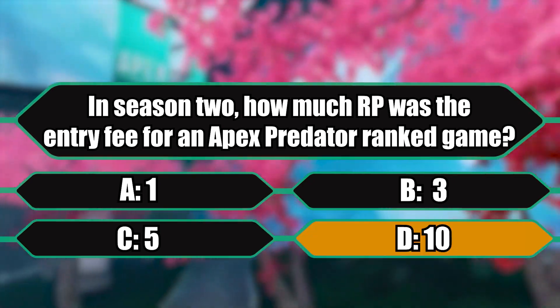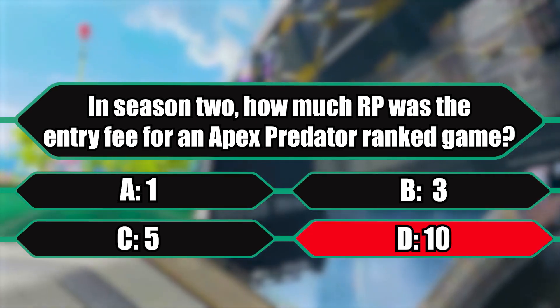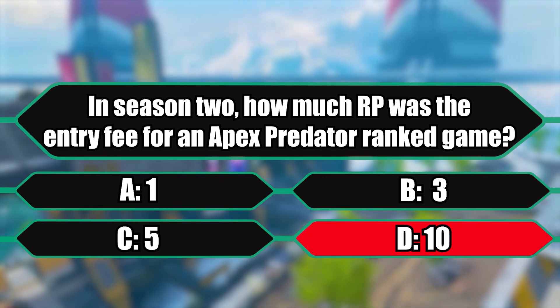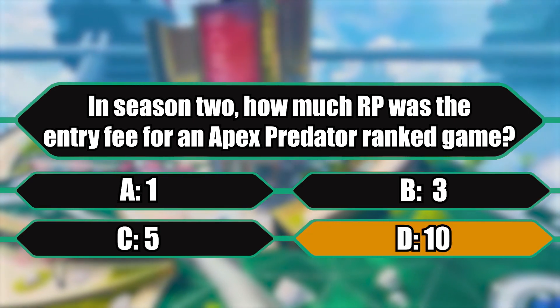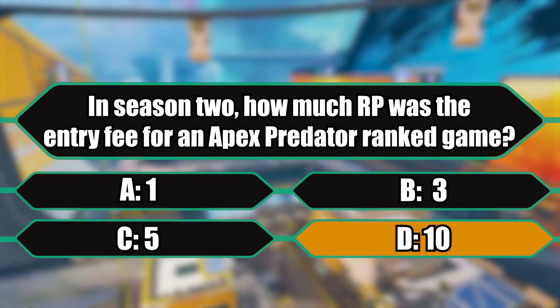It was actually in order from the lowest rank to the highest rank: 1 RP, 2 RP, 3 RP, 4 RP, and 5 RP. That was back when 1000 RP was actually Apex Predator — there was no top 500 or 750, you just had to get a thousand RP. So unfortunately, the contestant did not survive the Gauntlet.